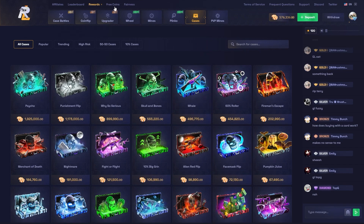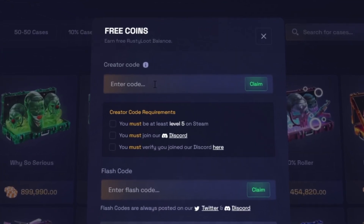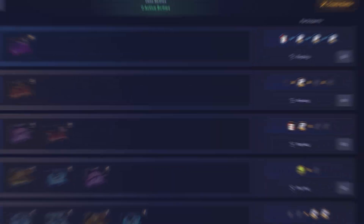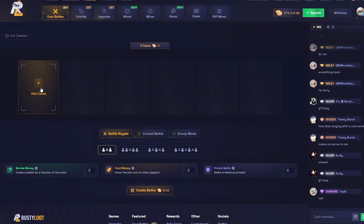If you guys want to keep seeing these videos, make sure you go to free coins and use code Clokyy — it helps out the channel a bunch and lets them know you want to keep seeing these videos. Without further ado, let's get right into it. There's actually a feature I wanted to show you: borrow money.